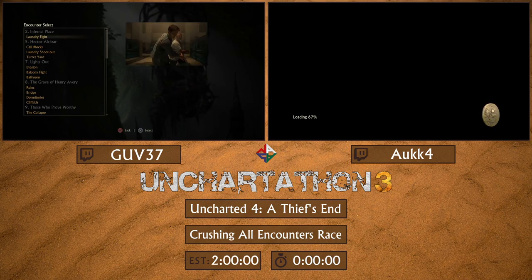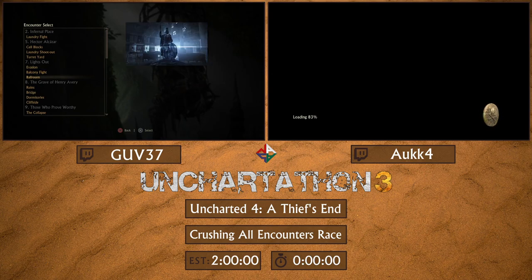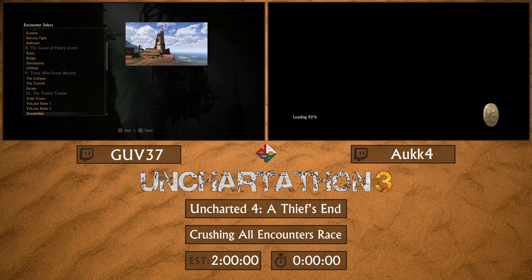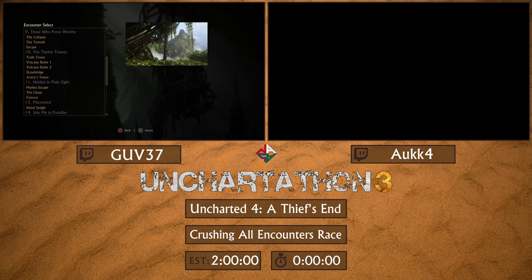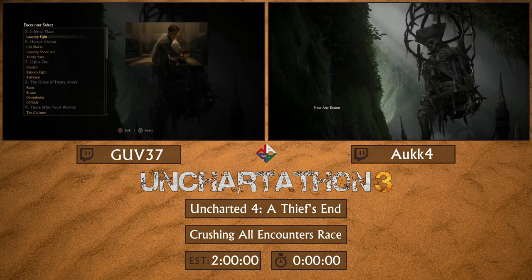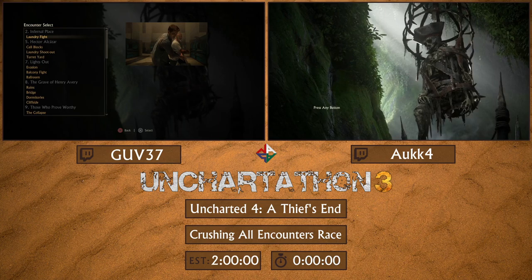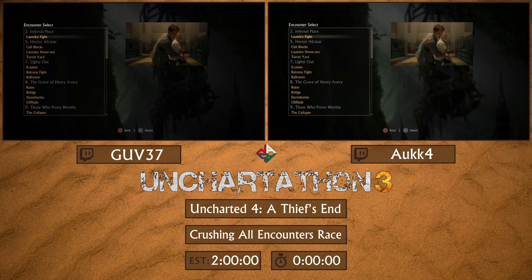So without a save file it makes sure that doesn't happen. We're going to run this by in-game time. We'll go down the list — we're skipping Evasion because it's 30 seconds and it's the same as you've seen before. We're also skipping Volcano Ruins one and two because they're optional in the game and we don't have strategies for them. Everything else you'll see. We'll start the timer when we select the encounter.